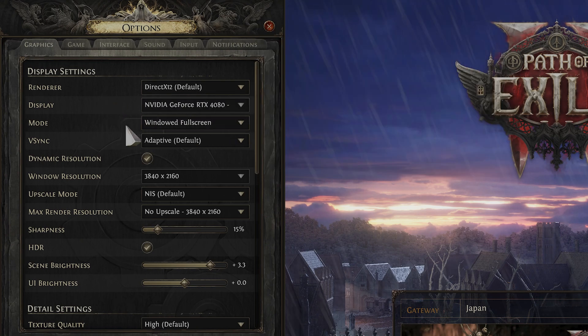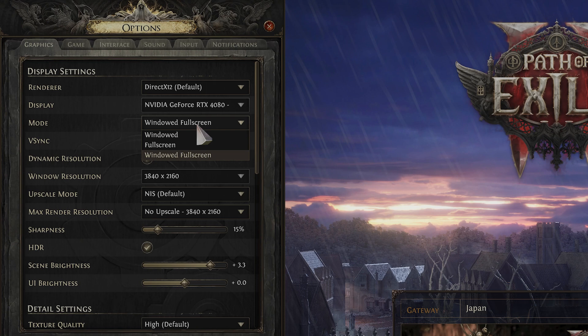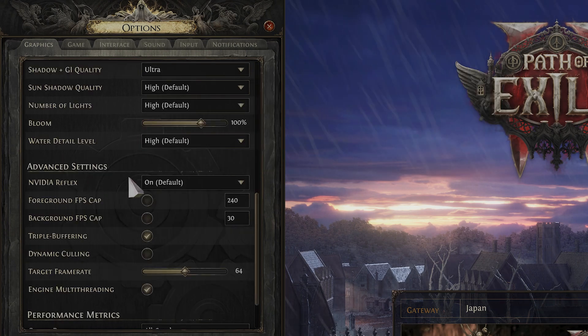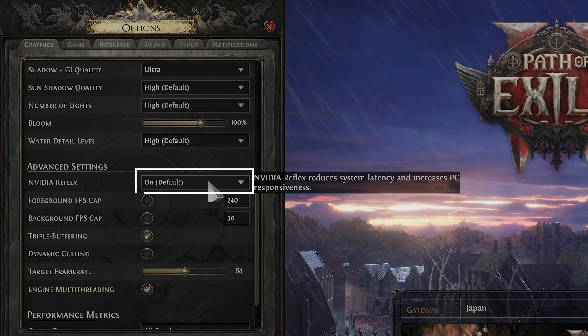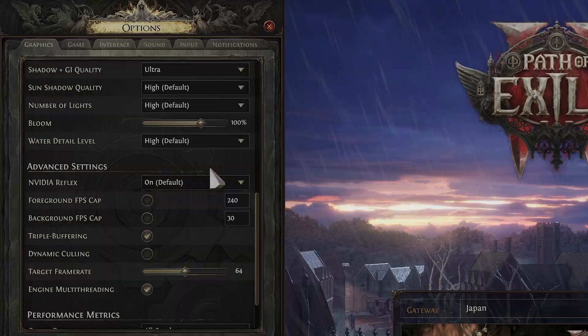The next thing you want to do is make sure the mode is set to windowed full screen, as this has the least amount of lag. Full screen mode is actually better for older computers, so make sure you're running on full screen if your computer is a little bit older. And make sure you're not running in windowed mode, as that will make your game lag. The last thing you want to make sure of is NVIDIA Reflex — you might want to disable this and see if that changes anything.